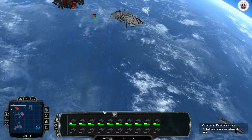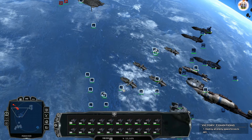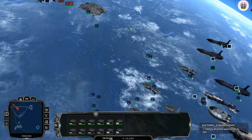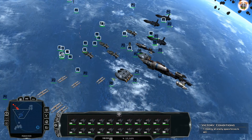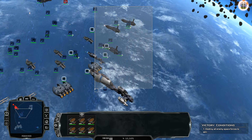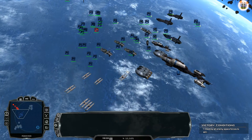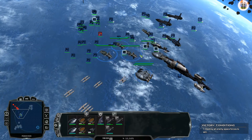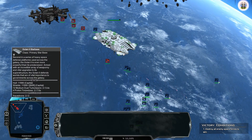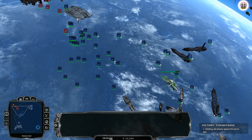Shaak Ti is dead now. Sending bombers to take on the enemy. Scarabs, go engage their fighters. Now it's just a matter of grinding down their shields — with our superior fighters this should be manageable, though it is a big space station.